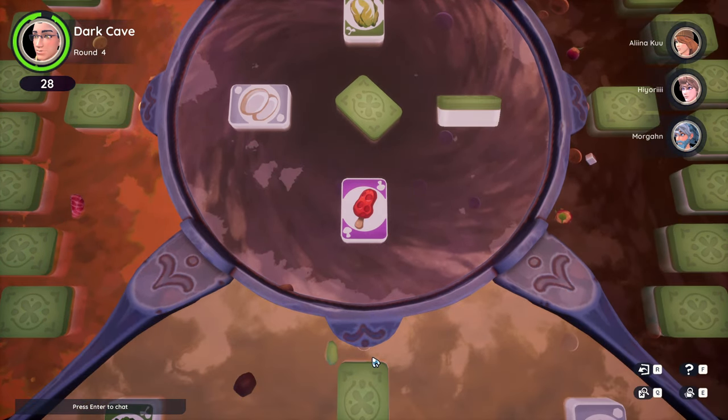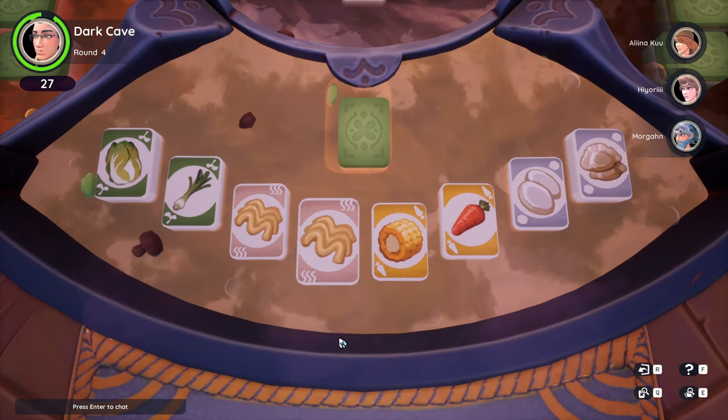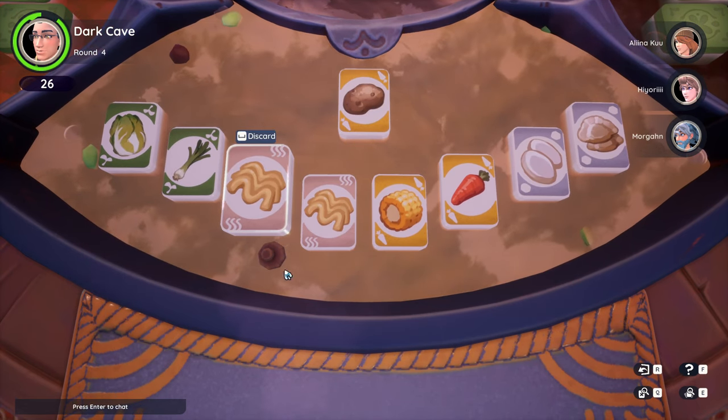Once you have drawn a card, it gets added as the ninth card to your set. Should this card by any chance be the card that completes a third set for you, the game ends automatically and you win. If not, you need to decide if you want to keep it or discard it. If you keep it, you need to discard one of your other eight cards, which then becomes an available option for the next player.